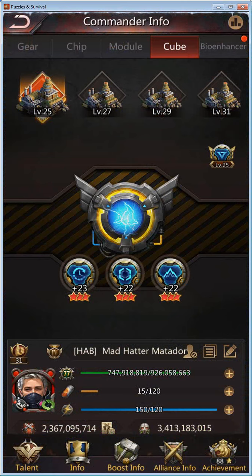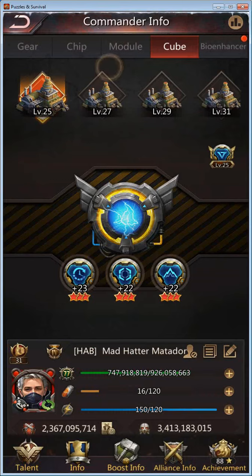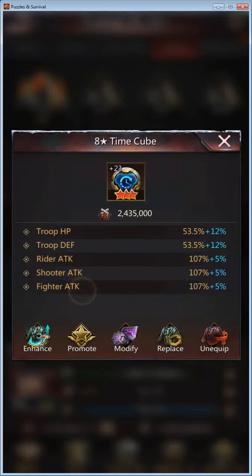Cubes are a little bit different than chips and modules because they give stats to all three troop types and troop stats. The timecube will give a specific attack to all three types and then troop HP hit points and troop defense.